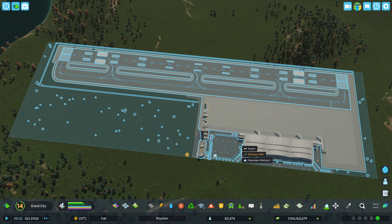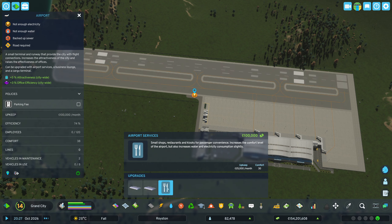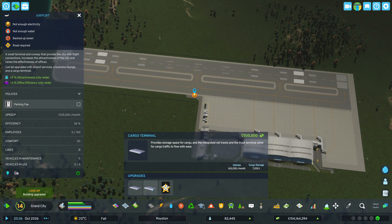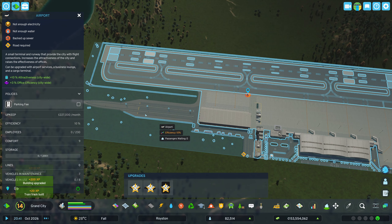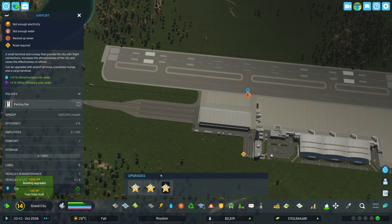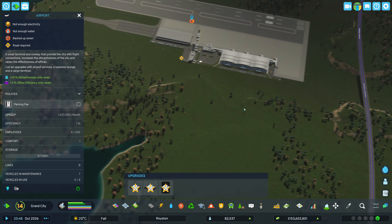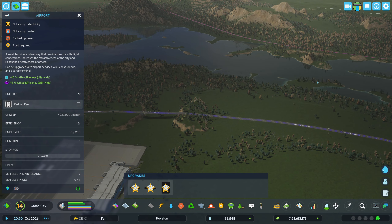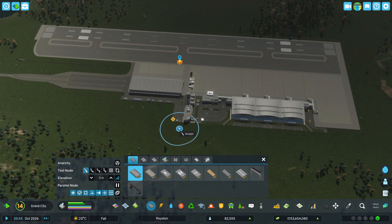We might even want to consider trains over here if that's possible. Can we upgrade? Yes — with airport services: small shop, restaurant, and kiosk for passenger convenience. It increases the comfort level of the airport but also increases water and electricity consumption. Cargo terminal and business lounge — we do have a business lounge. We also have a railroad connection over here, but only for cargo, not for passengers. We could turn that and try to get it in from here. Let's first make a road — that will probably help.